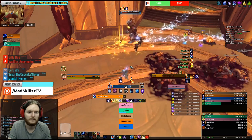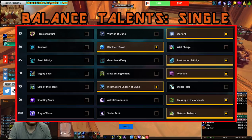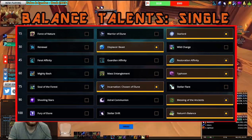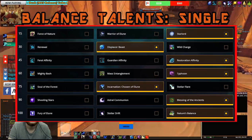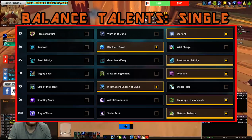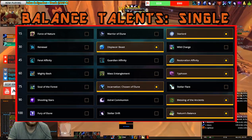Now let's look at a pure single target talent build. This is what you want to use when fighting raid bosses with absolutely no adds during the fight, or in mythic plus content for affixes like Tyrannical where the boss has much more HP than the adds and you're spending most of your time fighting the boss. In this build you choose Starlord, which is the better single target DPS talent, and you still have Displacer Beast, Restoration Affinity, and Typhoon. For Tier 75 you choose Incarnation, which gives you a better three-minute cooldown.